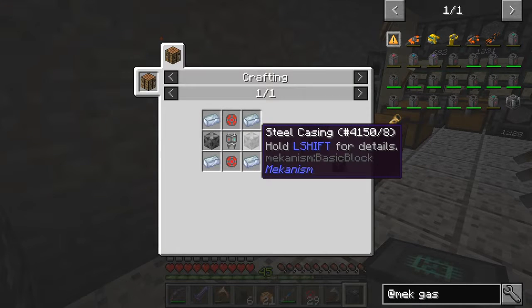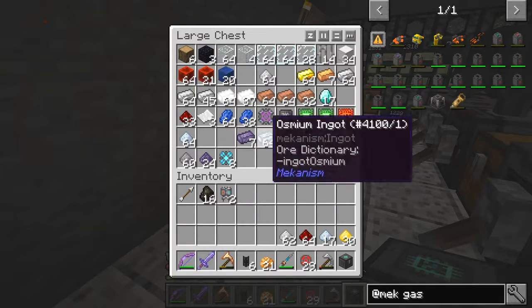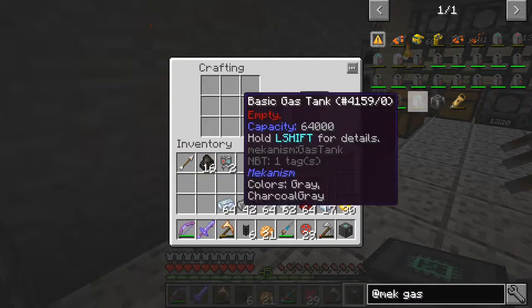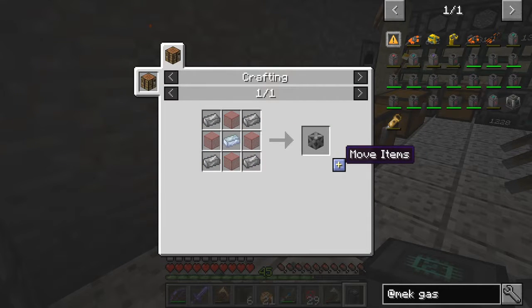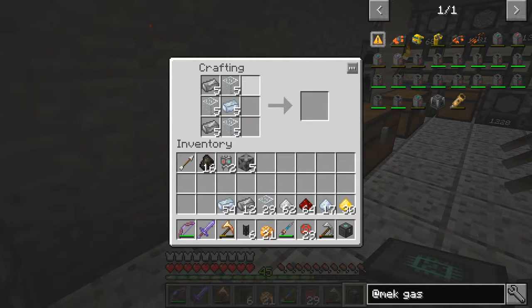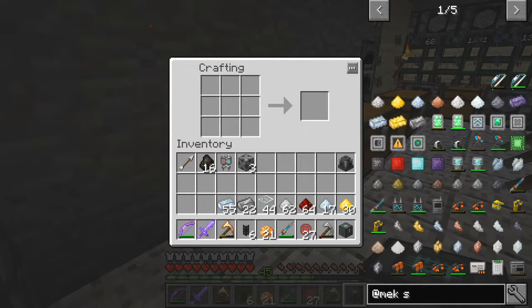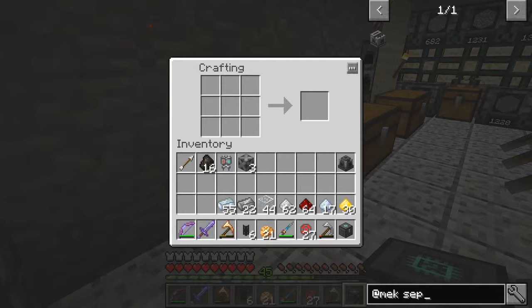We also need steel casings — we probably need quite a few of these actually. We need glass, steel, and osmium. Plenty of glass, plenty of steel, plenty of osmium. I think if I've got enough resources I'll make five of these. Yes, got plenty, let's make five. Now what else do we need? We have enough items for the gas burning generator. We also need the electrolytic separator and that's a similar recipe — what are we missing? Iron ingots.